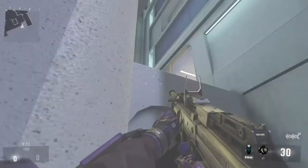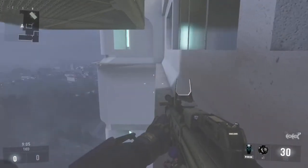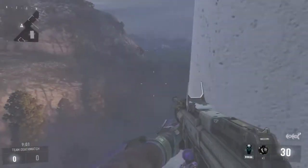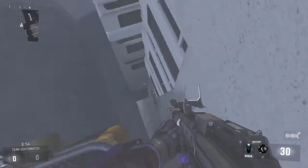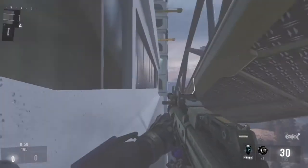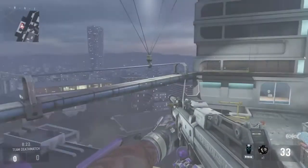Next one is Skyrise. This is probably one of the best maps on Call of Duty - from the old Call of Duty in my opinion. I love this map and there are 3 spots here, all on the edges of the map. You can hide under both of the little elevator things on the sides, which is pretty cool, and it's hard to get found there because no one really looks underneath them.